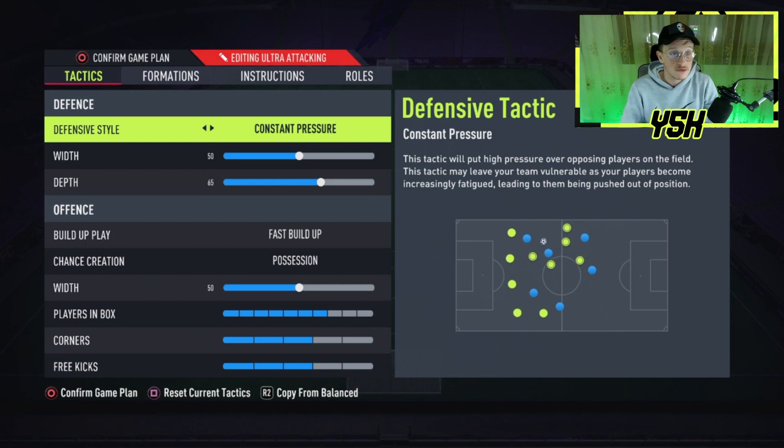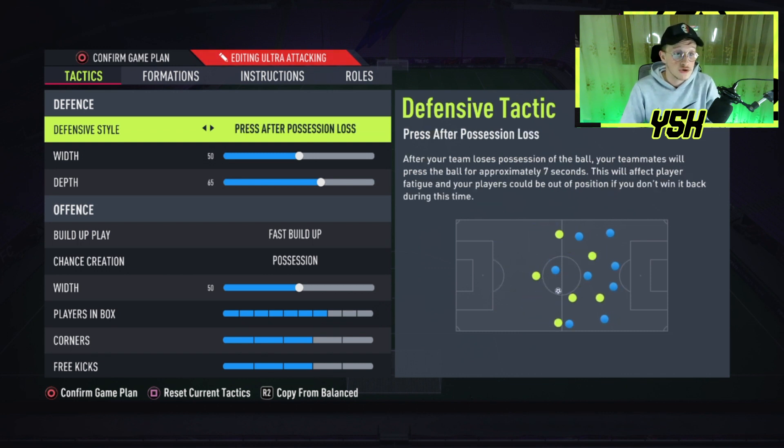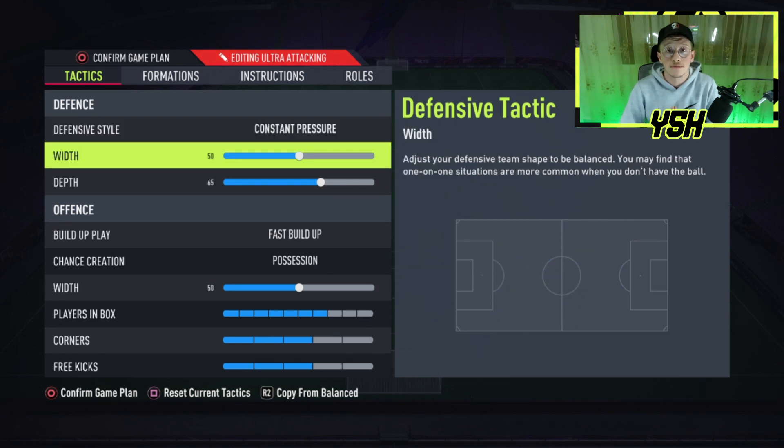Defensive style should be constant pressure. But we all know pressure can cost you a silly goal from a counter attack on FIFA 22, so if you don't want to use constant pressure you can use press after position loss — they both do the same job. The difference is when you use press after position loss, you're gonna see players putting on the pressure only for the first seven seconds after you lose the ball, then they'll play it cool like you're using balanced. For me, what I use is constant pressure.